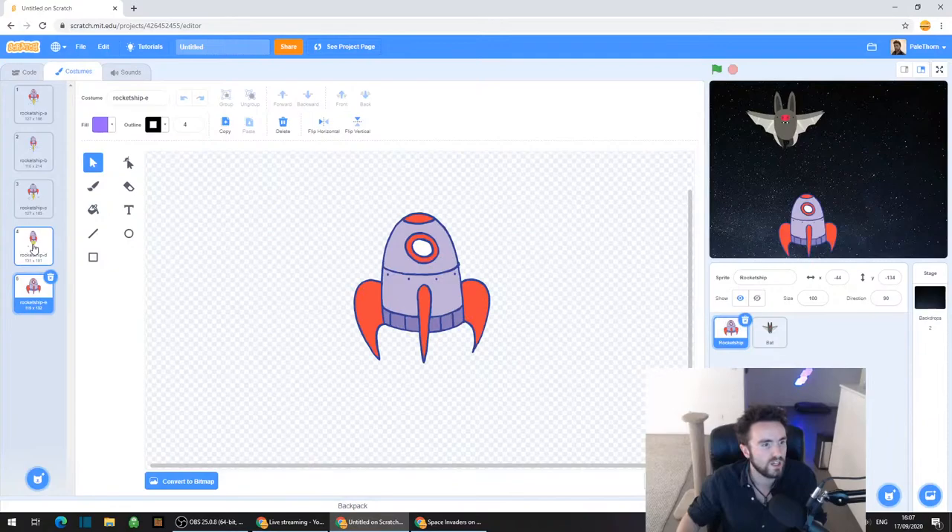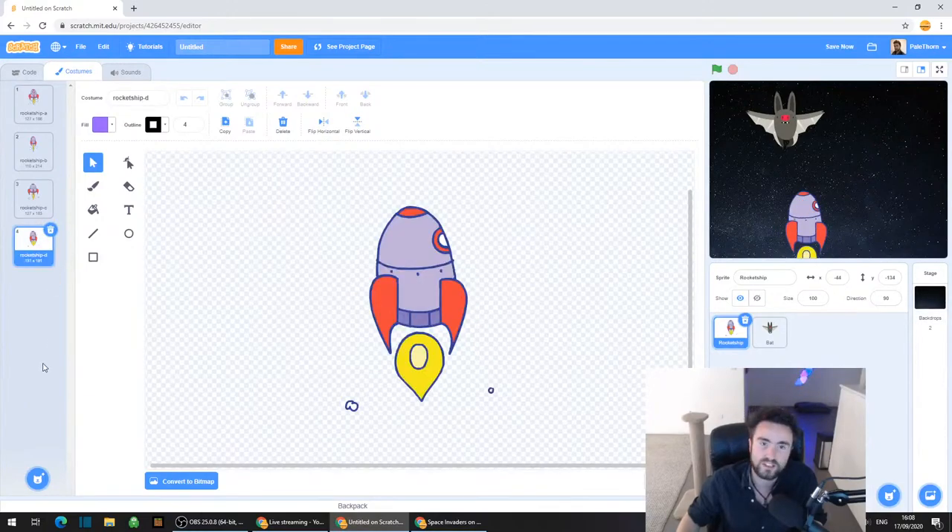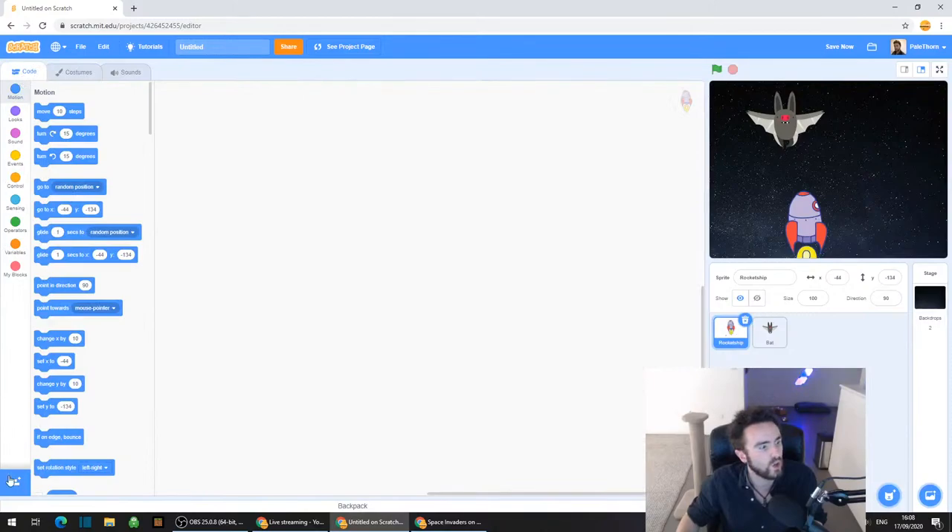You'll notice that one of them is Rocket Ship E, and that one kind of doesn't really fit with the others - it doesn't have a flame coming out of the bottom. So on the left side, click on Rocket Ship E and click on that little X trash can symbol to delete Rocket Ship E. Now go to the top left corner and click on Code.